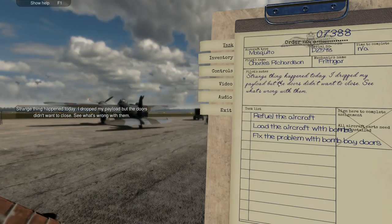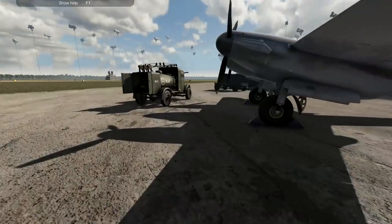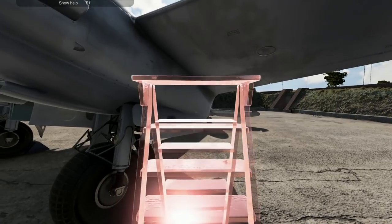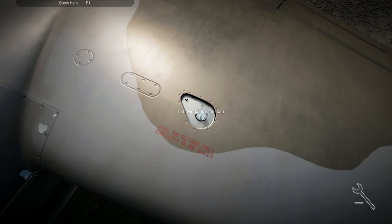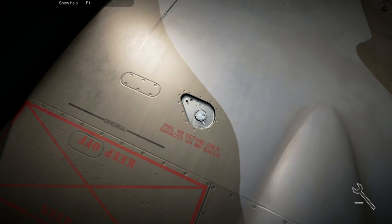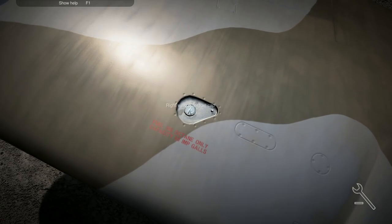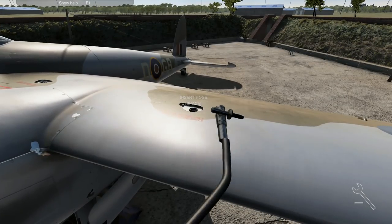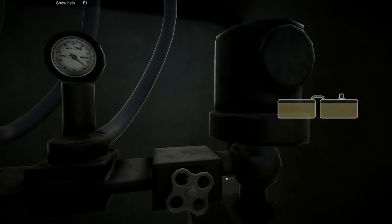Strange thing happened today - I dropped my payload but the doors didn't want to close. See what's wrong with them. So: refuel, load bombs, fix a problem with bomb bay doors. Maybe we need new Delhi doors instead - you see what I did there? Yeah, okay, I'll stop now. So bomb bay doors didn't close - I don't imagine that's going to be all that serious, should be reasonably quick and easy. We'll fix the doors before we put the bombs in. We always get the refueling out of the way first - that's the dull bit done.